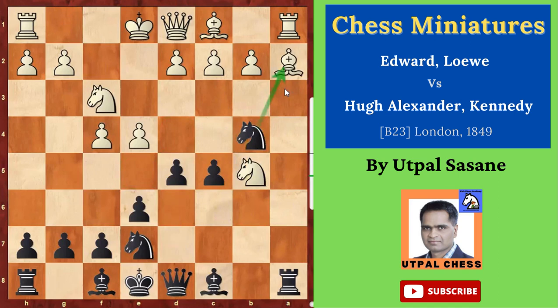Now Knight b4, threatening to capture this bishop. Because there are two attacks — one support. Knight a3 to stop this attack. d takes e4. Knight g5 — the knight was attacked, so he saved it.